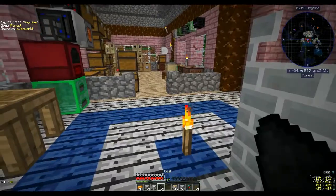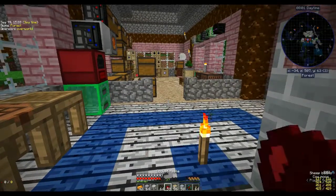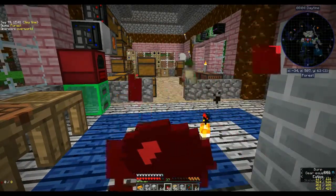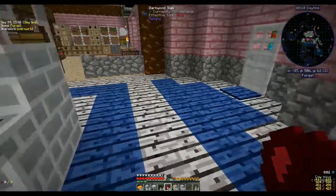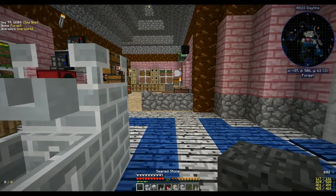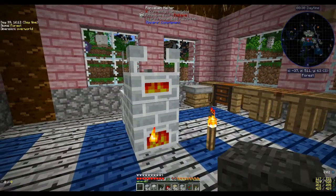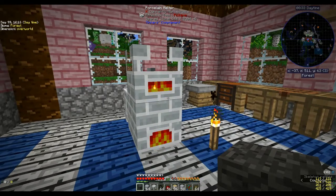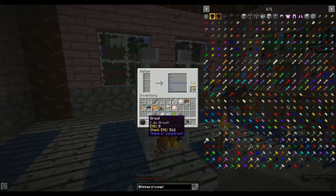And I'm hungry again. There are my apples. I haven't done anything apart from go around the house, so I think that's going to be the next thing — we need to make a kitchen. They have Cooking for Blockheads and Pam's HarvestCraft in this pack. I've never really used the Blockheads kitchen beyond quests, but I think this would be good to do.